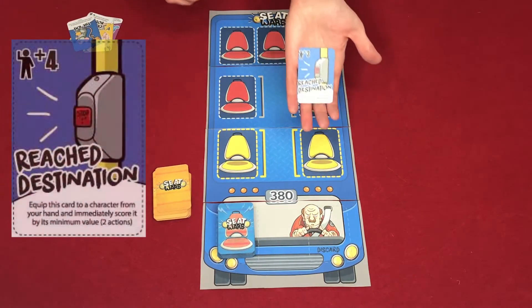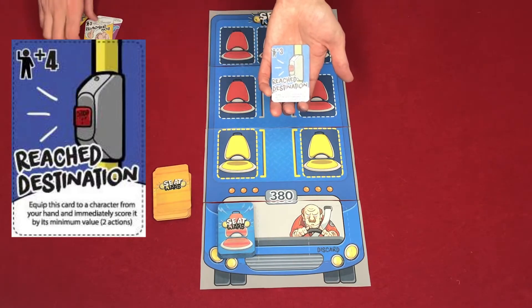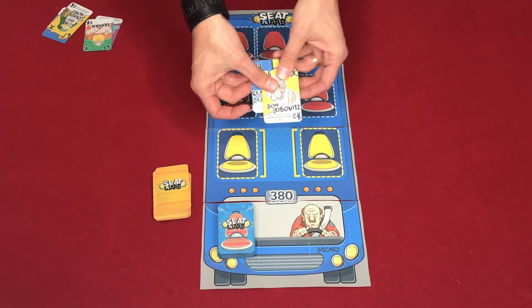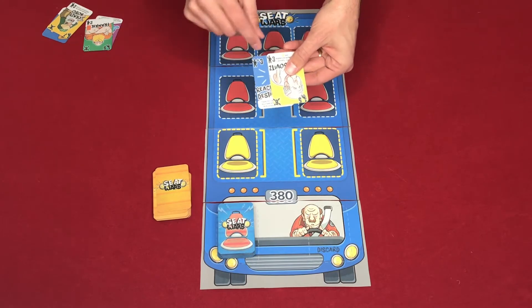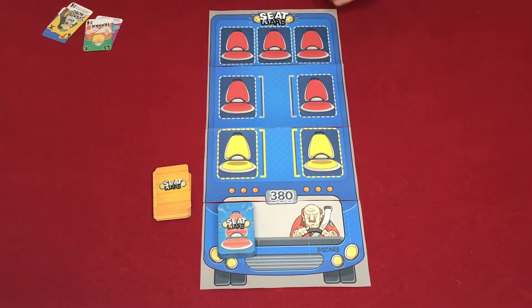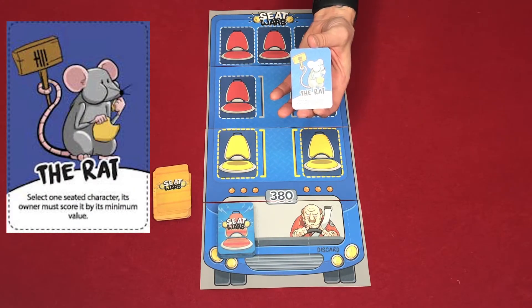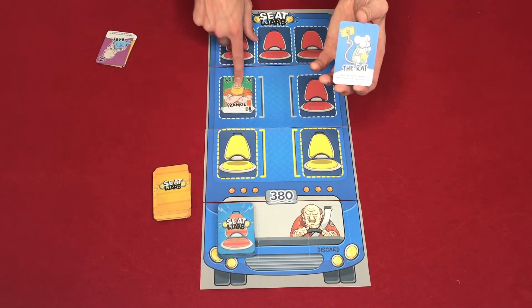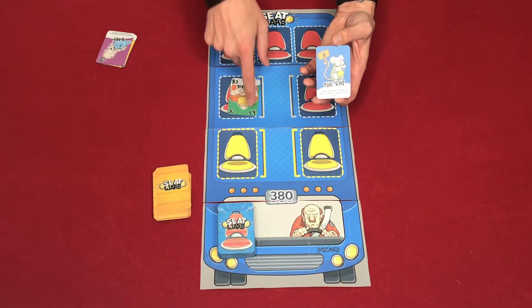There are other cards — for example, the Reach Destination card, which you play immediately from your hand, allowing you to score your character card by his lower value. So I could play this guy and score him at number three, making him worth six points, going immediately into my scoring pile. There are also event cards — for example, The Rat says select one seated character and its owner must score it by its minimum value, so an opponent's Frankie could only be scored at three instead of five points.